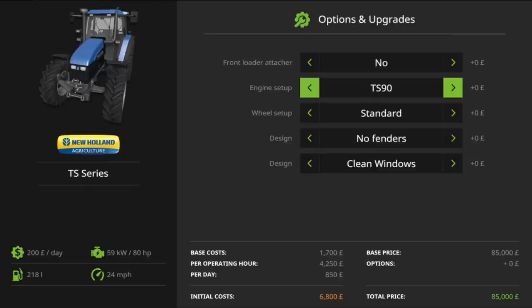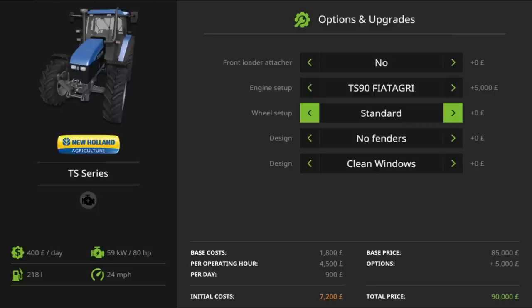Within each engine size, there are two colour options. The TS 90 standard is the blue New Holland colour, while the Fiat Agri version is a slightly rusty brown colour. So you get two options in each engine size — the blue or the sort of rusty red.